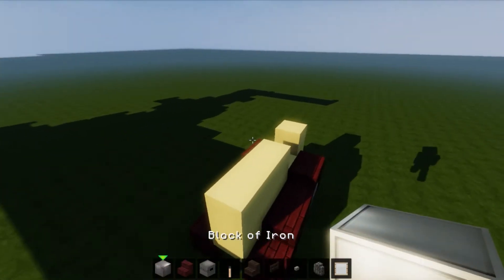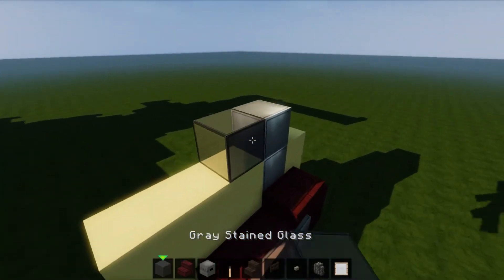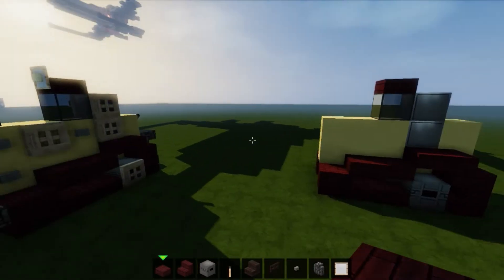Then grab some blocks of iron and build it up to give you the two. And then grab any kind of glass of your choice — I'm going for grey because I kind of like grey in this. Nether brick again for the roof like this, so you've got this going on, which is cool.